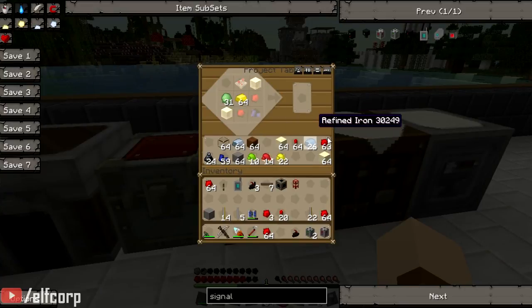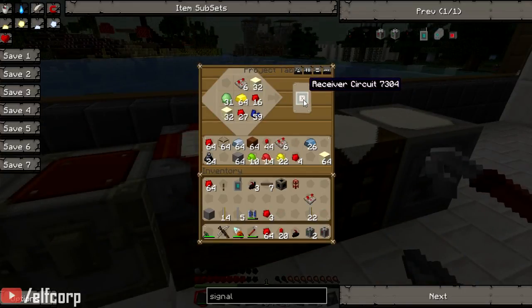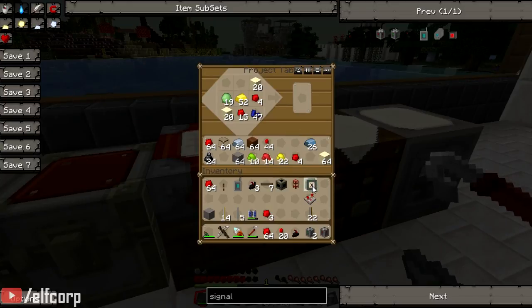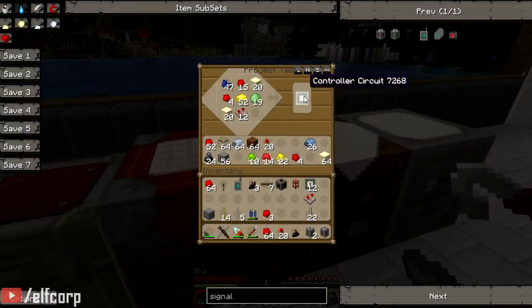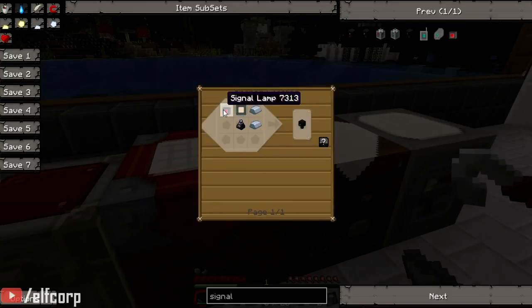I've cheated and used the overlay thing they've got — that's an easier way of doing it. This is a problem with you using a project table: you spam the shit out of everything. So we need some iron, some ink, and some signal lamps. We'll make up some signal lamps.